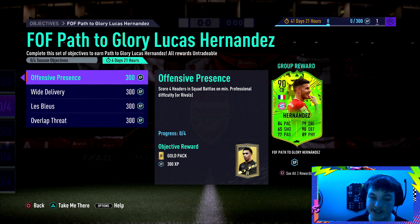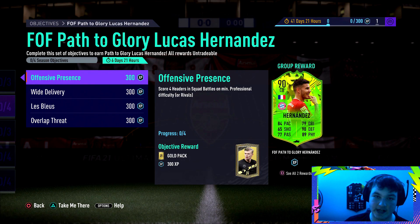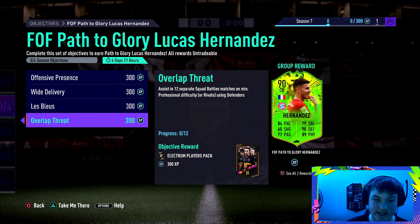My first tip: just chuck a Netflix film on, play professional, keep playing the bad teams and get this done easy. The score four headers doesn't have to be in separate matches, so you could get all four done in one match. That's why you'll want a taller striker up front. Assist with crosses in three separate matches — if you assist with a cross to someone's head, you're getting both objectives done at the same time. Score using French players and assist in 12 separate matches on professional difficulty or rivals using defenders. Defender assists will be annoying, but I've got the perfect tip for you.